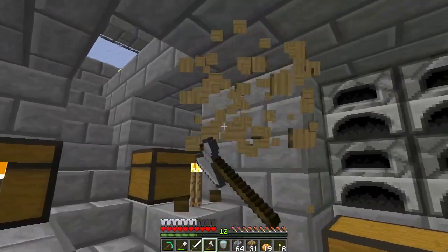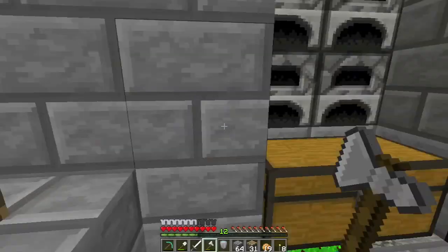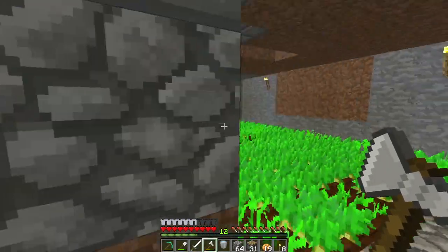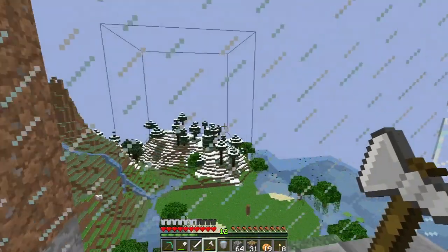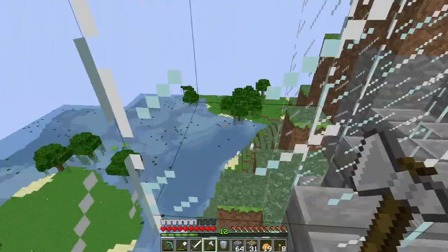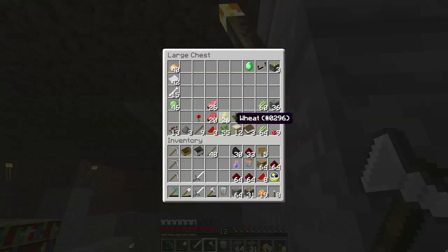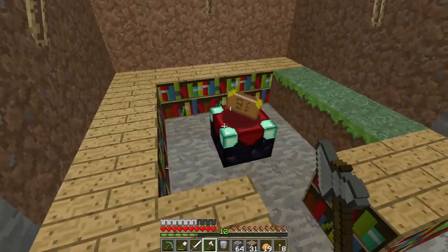I'll tip it down from there. Got a little leaf farm — well, not leaf farm, but to-the-farm. I see. A nice view. Got his cows here, enchant table.